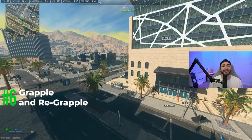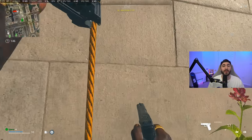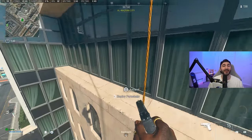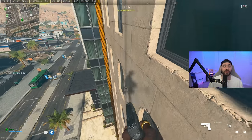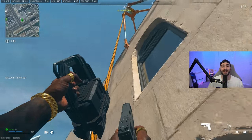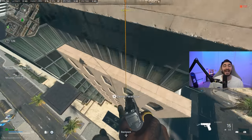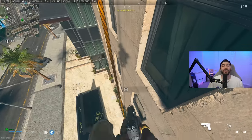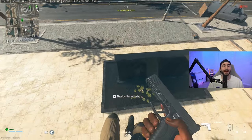Tip number five is the grapple and re-grapple feature. Zip lines got reworked from Warzone 1 — in Warzone 1 I'd always say stay away from them because they'd get you killed. In this game they're much better: you can turn left, turn right, hip fire, and add movement on the zip line. If you're getting shot at on the zip line, click the jump button to detach, then reattach at any point. You don't have to be on the zip line beforehand — if you missed a ledge while flying in, you can attach mid-air and it will take you where you want to go.